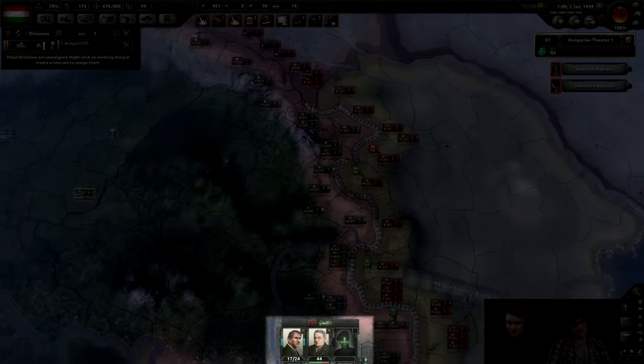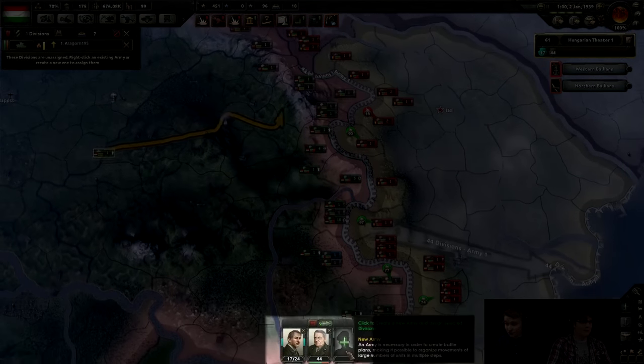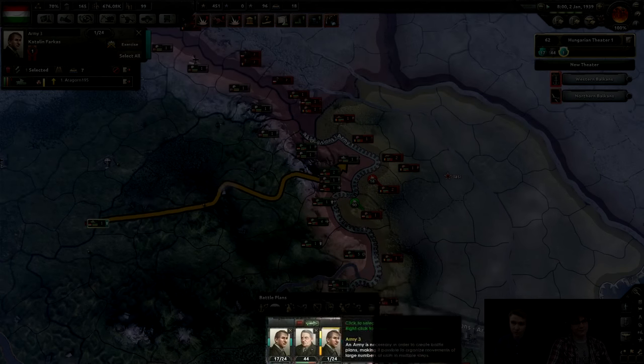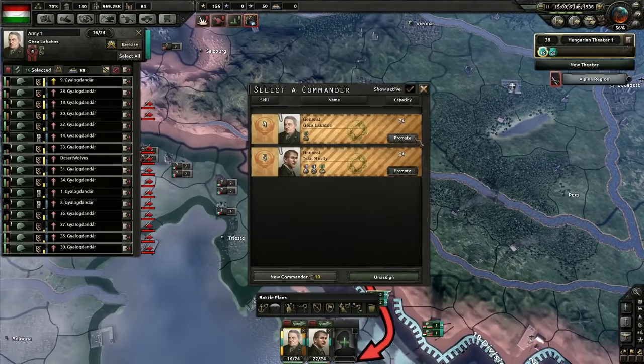The primary difference between these two options is one of scale. Army groups can contain any number of divisions, while armies are limited to only 24 divisions. In addition, only generals can command armies, and only field marshals can command army groups.